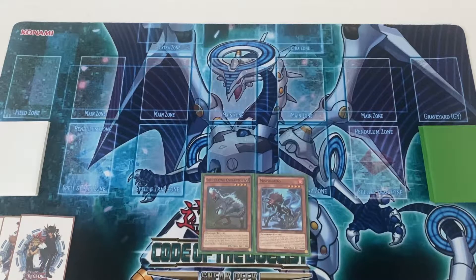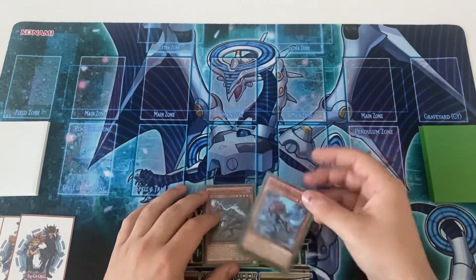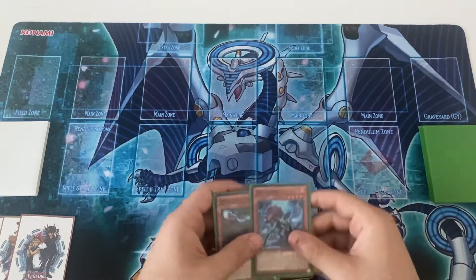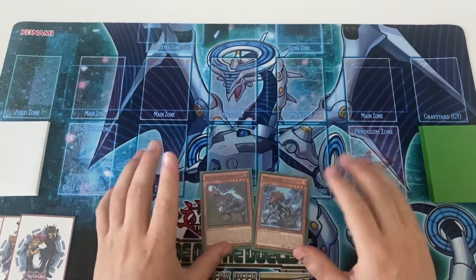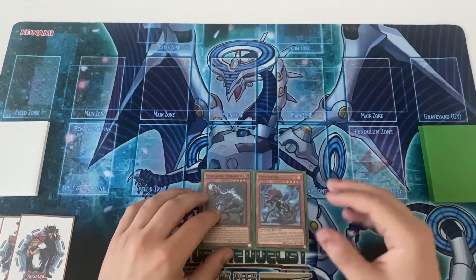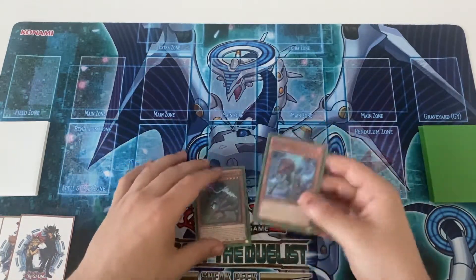Hello YouTube, today I'll show you another combo, this time involving dinosaurs. This combo features the Scrap Raptor, which is legal post Lightning Overdrive. That card will be broken in many decks with the scrap engine, but I feel the scrap engine is too heavy for all decks to run.